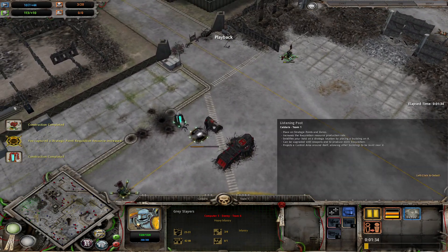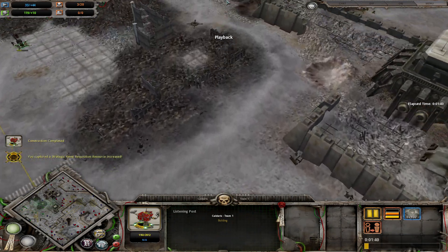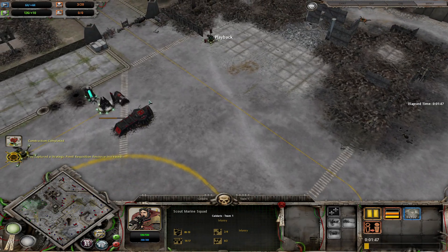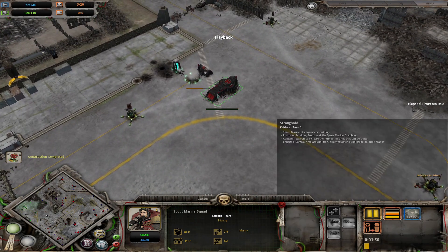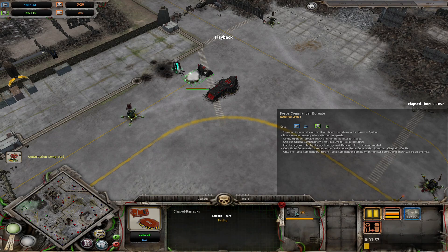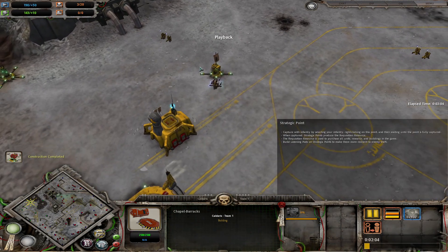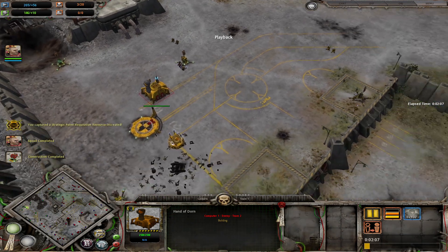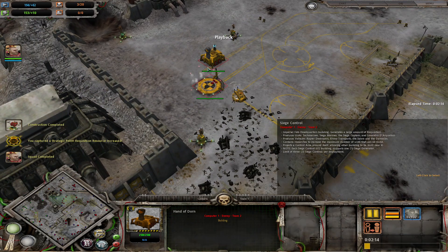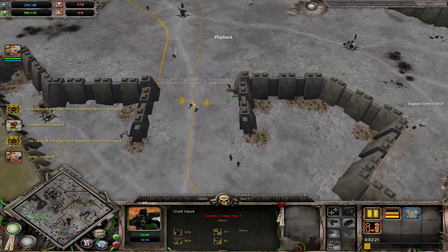I am of course going around capping as much as is remotely possible. In this kind of match-up, you want as much of an eco-advantage as you can get. A 3 scout opening for me, 2 servitors to go around and build listening posts, and I went for a Force Commander Memorial — because for some reason I turned Hero Wargear back on, and I don't remember when I did that.